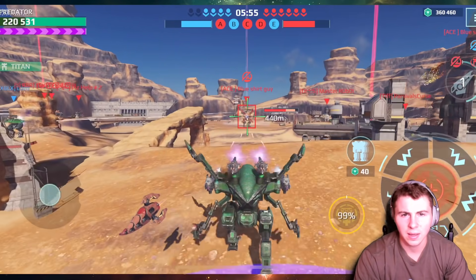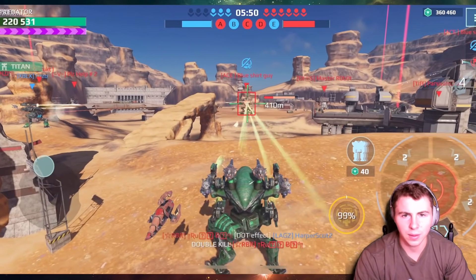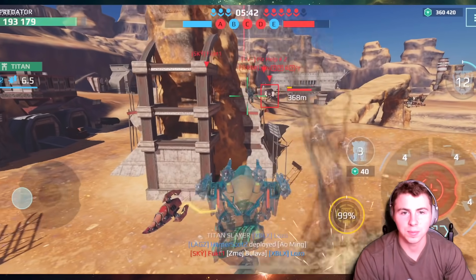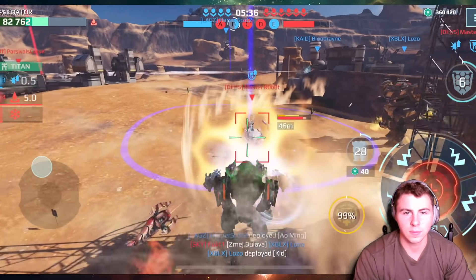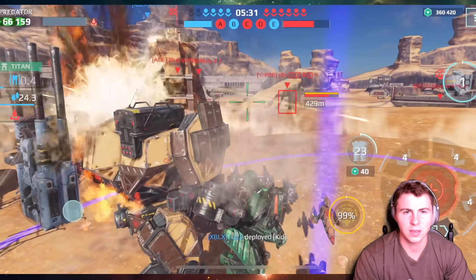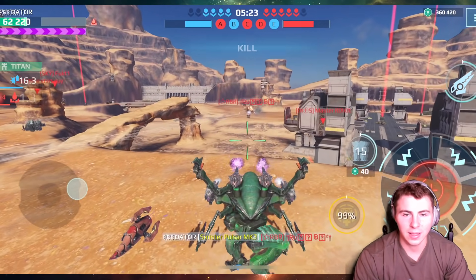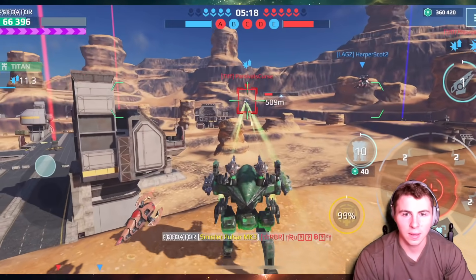We're gonna drop right in because the enemy team — how is the beacon bar still so even? This is good; the enemy team has had three beacons for like four minutes. Let's kill this Murometz with our Aries — oh, someone stole that kill from us, that was BS. I don't want to be that guy, but this player on my team was running a Leo and now has a Kid Titan — I feel like they might be a bit lower level, just saying.